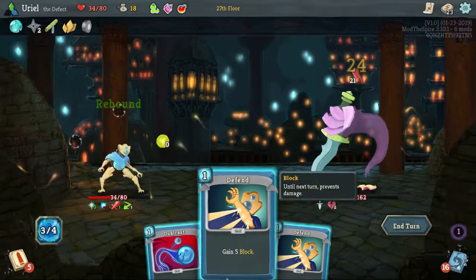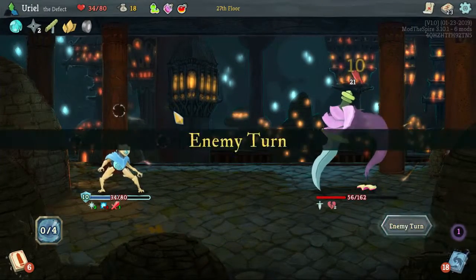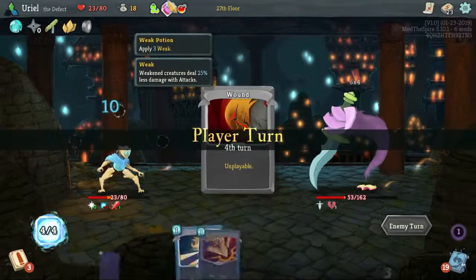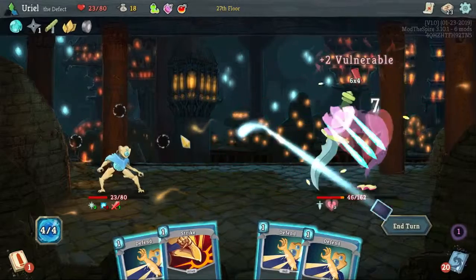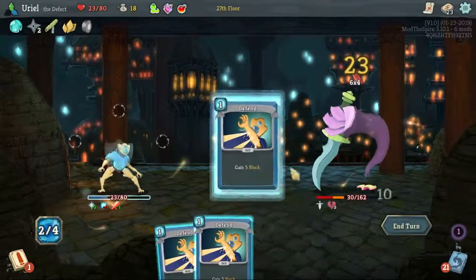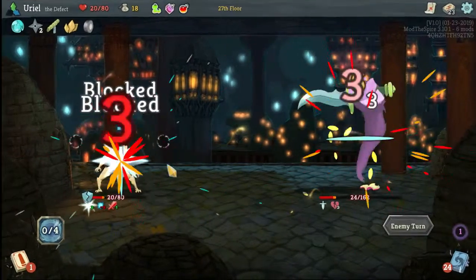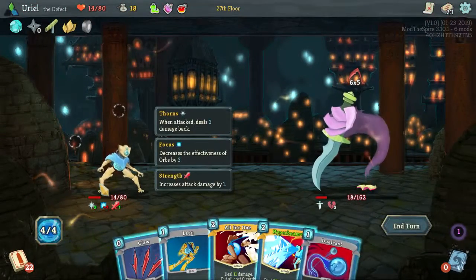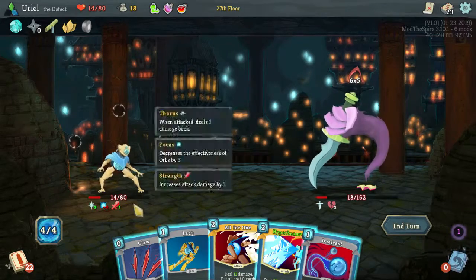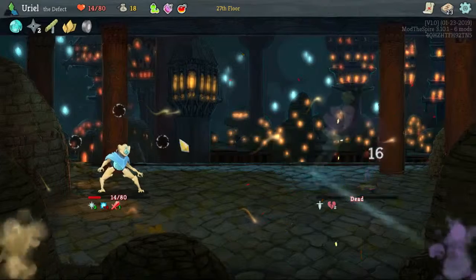Get a damage out of that. All right, not bad, not bad. We're getting there — we are taking damage, but so is he. We can play this, get that back, and kill him right.